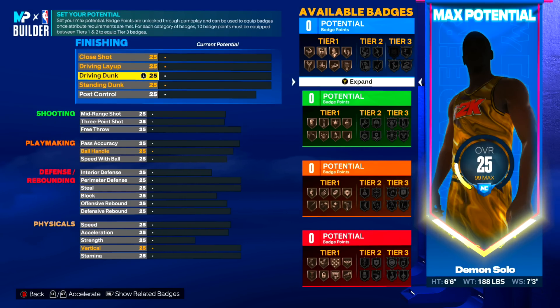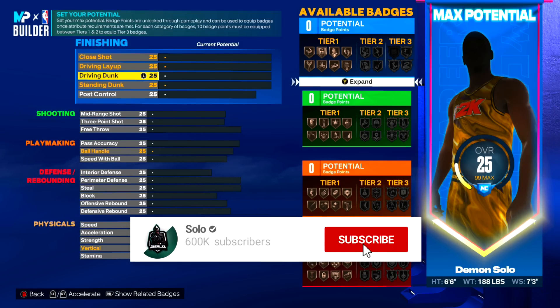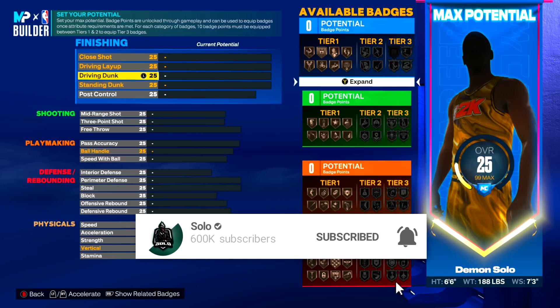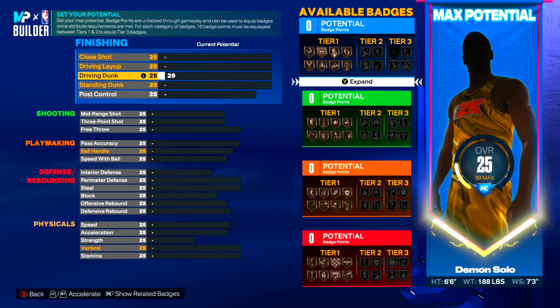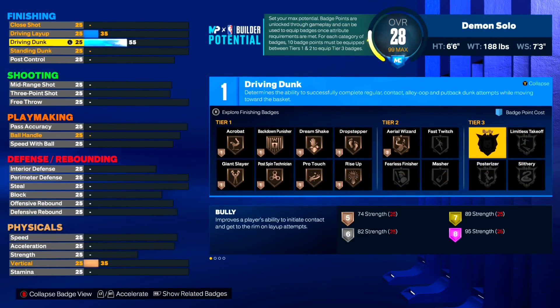We are now on the attribute screen, which is the most important screen of your build this year. If this is the first build you're making, it is very easy to mess up your build if you just hop in the builder without watching any videos or doing any research. I guarantee you guys are going to mess up your build. Lucky for you guys, I've been in the builder basically since the game came out and I know everything about the builder.